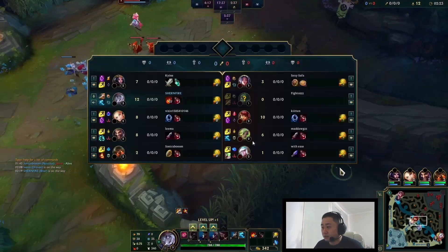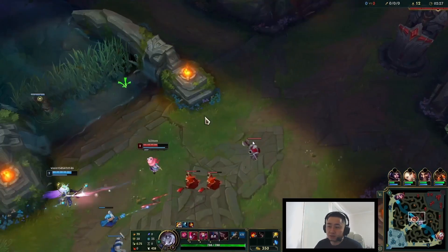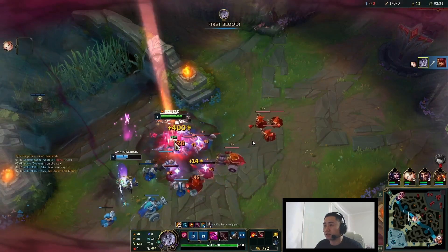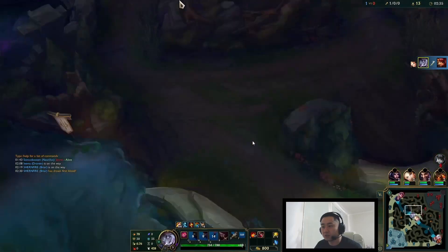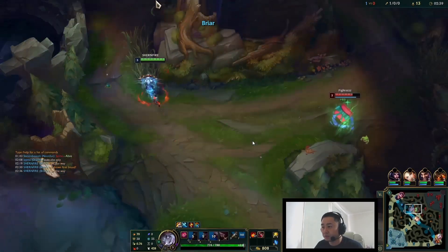I noticed the enemy leash, so my mentality is: I have red buff, he has blue buff — I am much stronger early game. I'm going to look for this regardless of whether he plays safe or not. I'm just going to look to burn a flash. Ghost is a short cooldown at 170 seconds, so might as well use it.